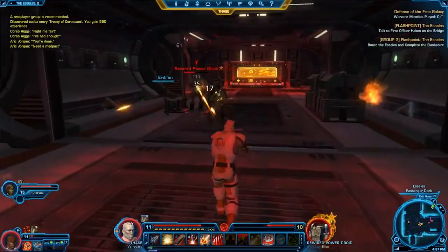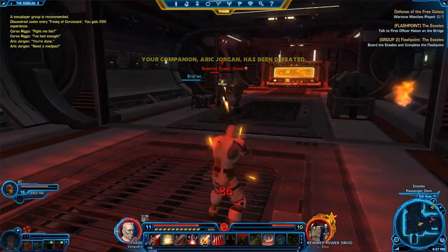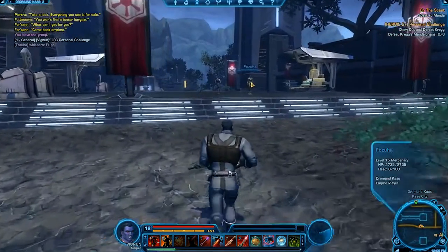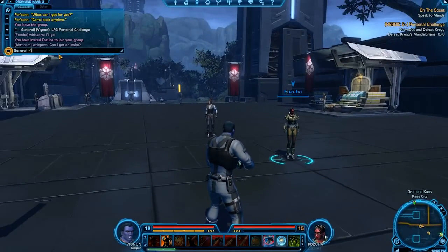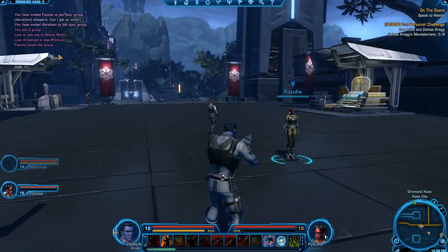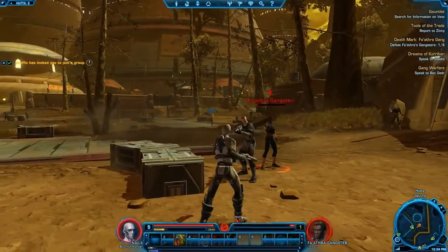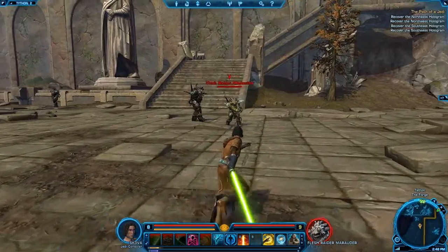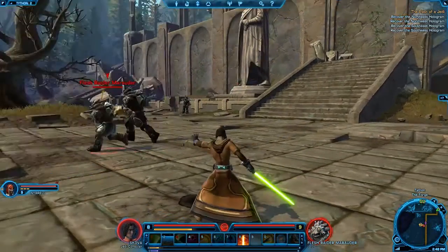Grouping up is something you'll definitely want to do at some point in The Old Republic. For flashpoints, operations, and the more difficult heroic missions, soloing just isn't an option. Fortunately, creating a group is simple. If the person you want to group with is nearby, just select them and click on the purple icon next to their portrait. If you prefer, you can type /invite followed by the player's name to start a group, regardless of the other player's location. When you are the one being invited to a group, a checkbox appears and you have the option to accept or decline the invitation. Don't be surprised if you receive an invite from another player out of the blue — when you're fighting through an army of battle droids and you see a friendly face, it's natural to want to join up.